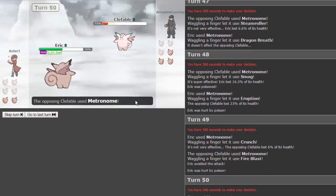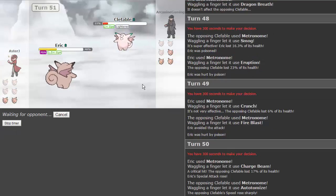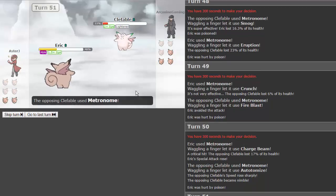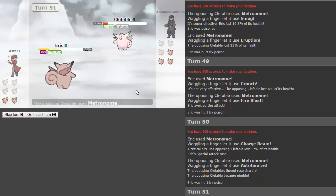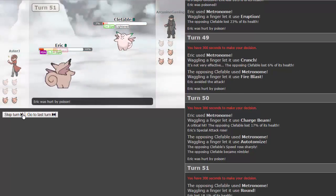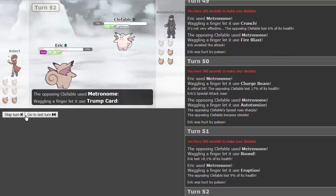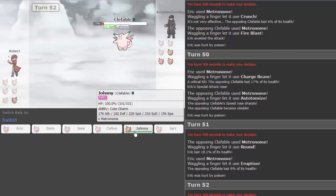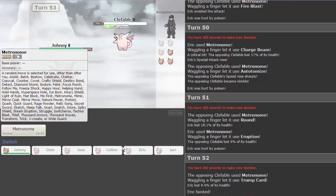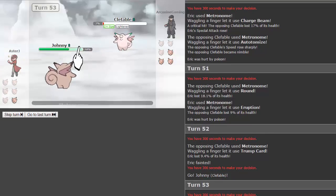He gets a speed boost, meaning he'll hit us first. If we can get off an attack and knock out this Clefable right now we still have a shot. Eruption doesn't do enough because he hit us first. It all comes down to Johnny now. Trump card is going to knock us out. Johnny's in — he's lightened and at plus two speed. Come on, don't get an attacking move! Synchro noise — oh my god.